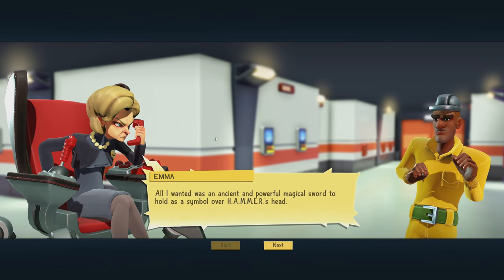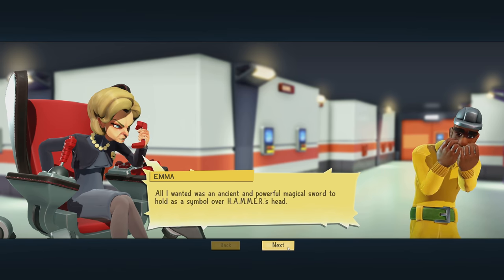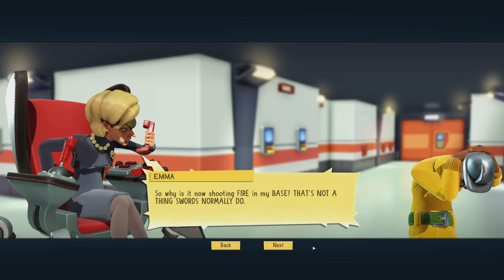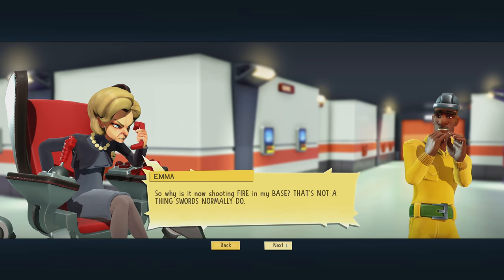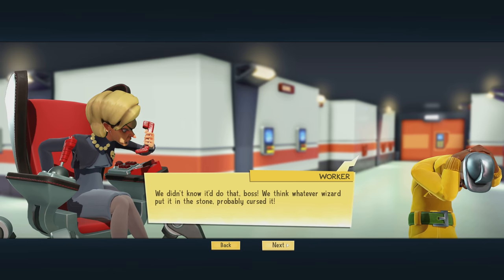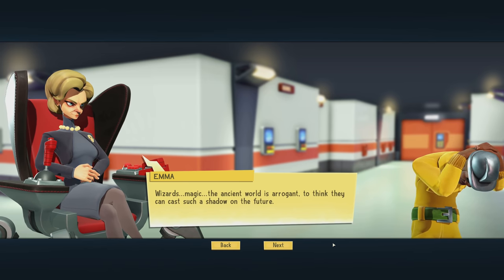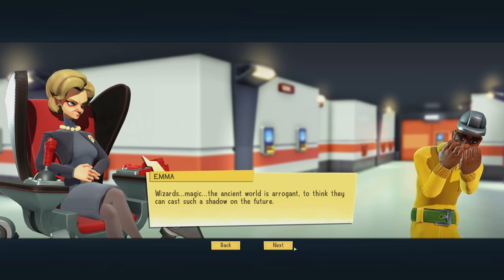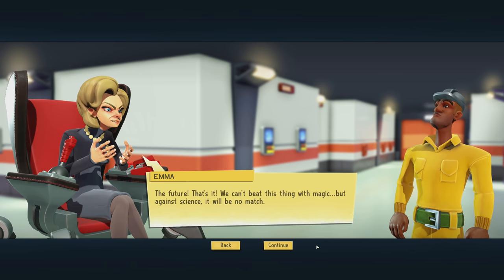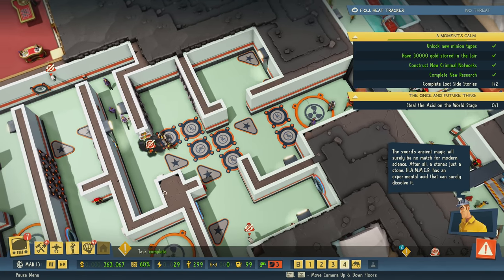Was an ancient and powerful magical sword, held as a symbol over Hammer's head. So why is it now shooting fire in my base? That's not a thing swords normally do. 'Merlin, what did you do?' 'We didn't know how to do that, boss — we think whatever wizard put it in that stone probably cursed it.' Oh. Wizards. Magic. 'The ancient world is arrogant to think they can cast such a shadow on the future. We can't beat this thing with magic — but against science, it will be no match.' Are you talking about time travel? Can we have a time machine in this?